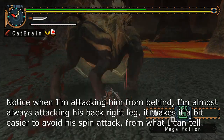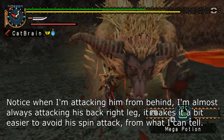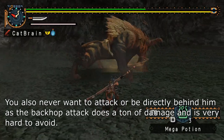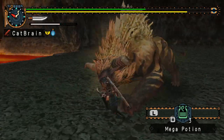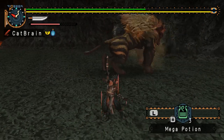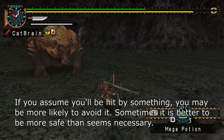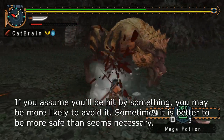Notice when I'm attacking him from behind, I'm almost always attacking his back right leg. It makes it a bit easier to avoid his spin attack from what I can tell. You also never want to attack or be directly behind him, as a butt attack does a ton of damage and is very hard to avoid. When an attack keeps hitting you or is that dangerous, you need to anticipate it and assume he will always do it when you're in a position to be hit by it. If you assume that you'll be hit by something, you may be more likely to avoid it. Sometimes it is better to be more safe than seems necessary.